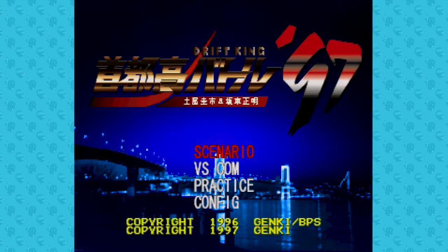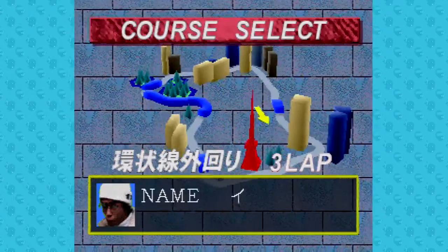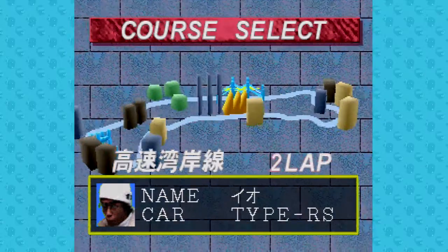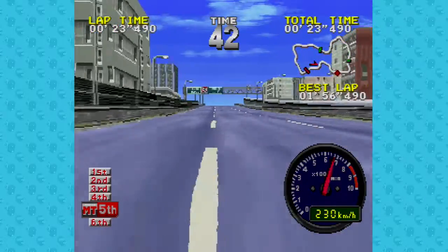The two other game modes, Versus Calm and Practice, allow you to choose from any car from scenario mode with any upgrades you want to apply. Versus Calm lets you race against a rival with traffic, while Practice gives you open roads free of murderous trucks and buses.